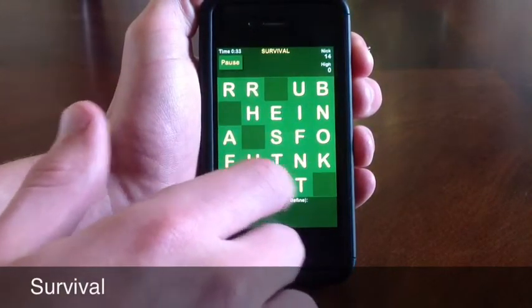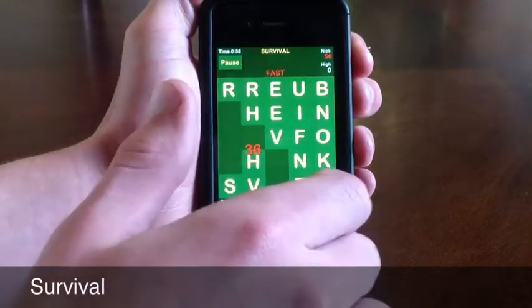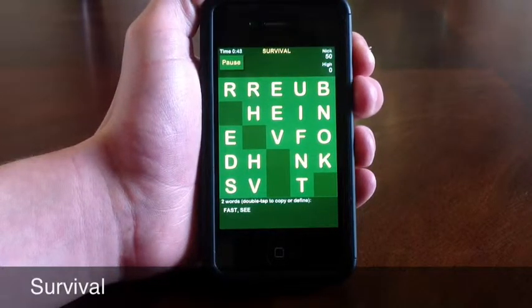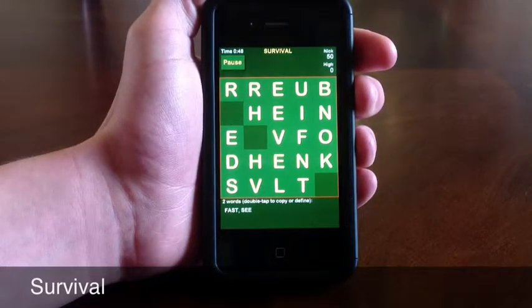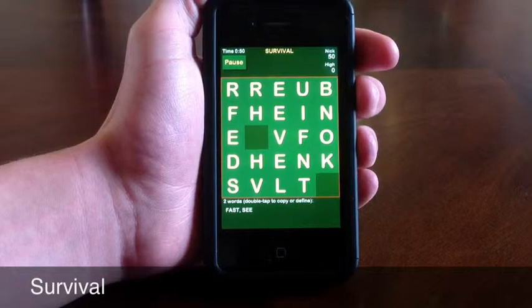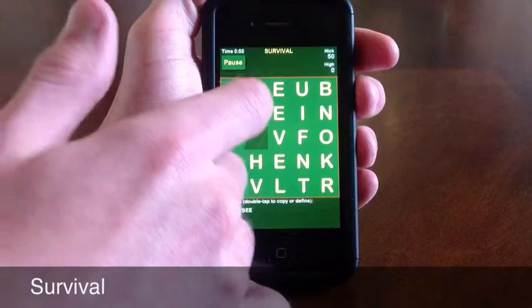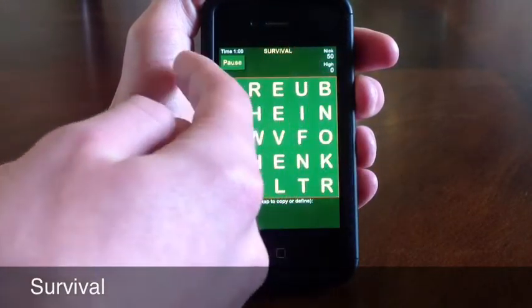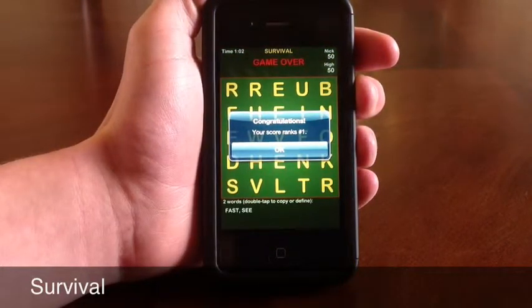One really cool thing about this game is that you can go diagonal, sideways, up and down — anything. It can even be in the middle of the word. As the words pop up, you're getting further and further towards the end of the game. The object is to not let the board fill up or else you lose. The border of the game turns red to warn you that you're getting close and need to clear it as fast as possible.